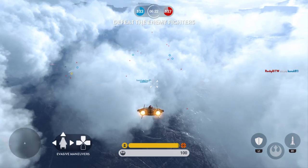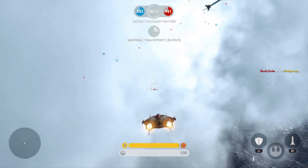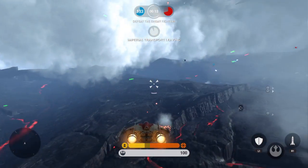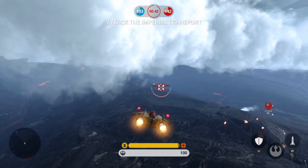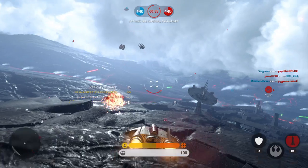Here they come. This is Green 4, be right there. Lock onto that Imperial shuttle. Fire at will. One less Imperial.